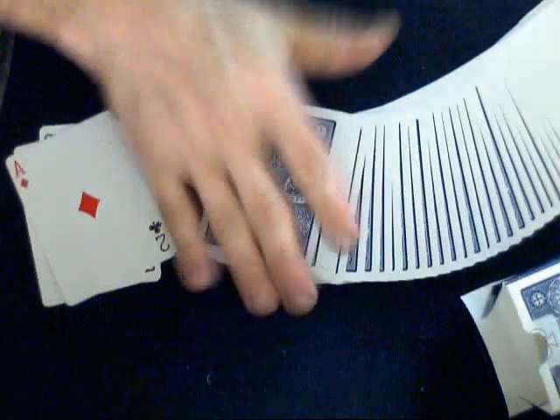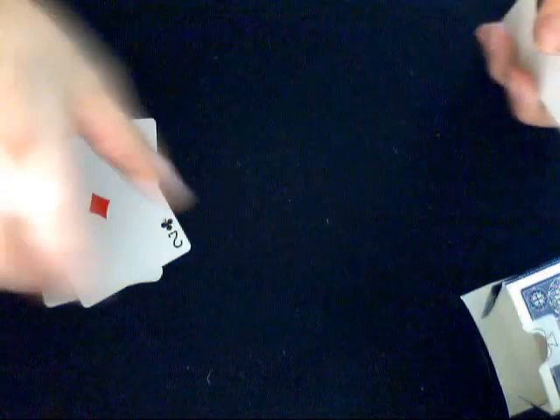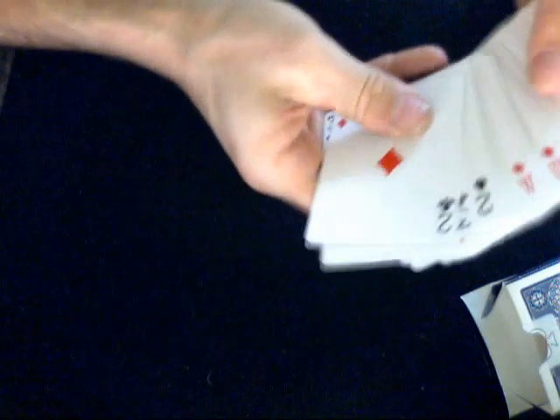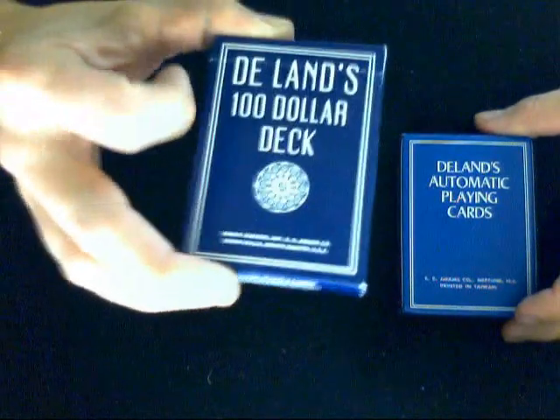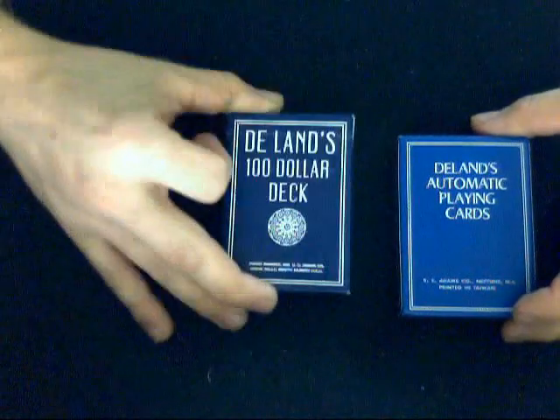Overall it's a much better quality deck, so if you're going to pick one up, pick up the $100 deck. It's the exact same thing as far as I can tell as the Automatic deck, except it does come with a couple of bonus gaff cards. The Automatic cards just come with two Jokers and no gaff cards.